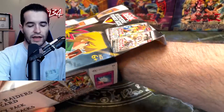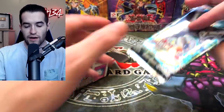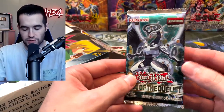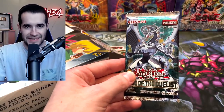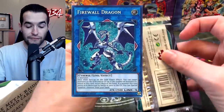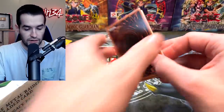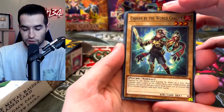We're gonna save the graded card for last and do these one at a time. We have a Code of the Duelist. Without fail we will find Code of the Duelist — this was the garbage pack of the day when these came out. Let's see if we can get that Firewall Dragon because that's pretty much all we can hope for. These seem to be European packs, so that's interesting.